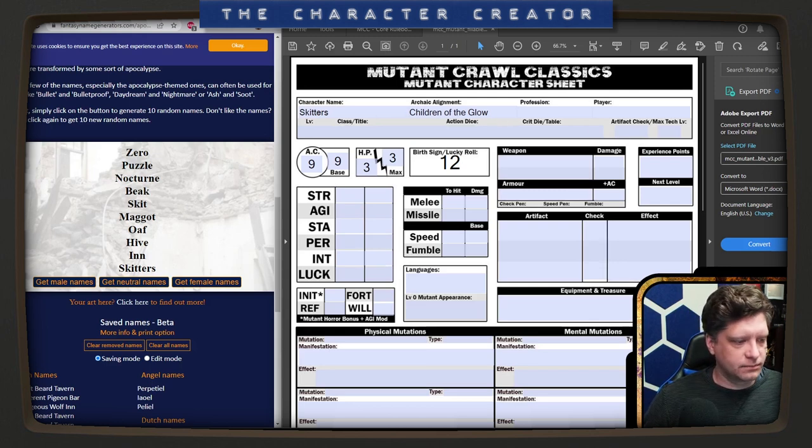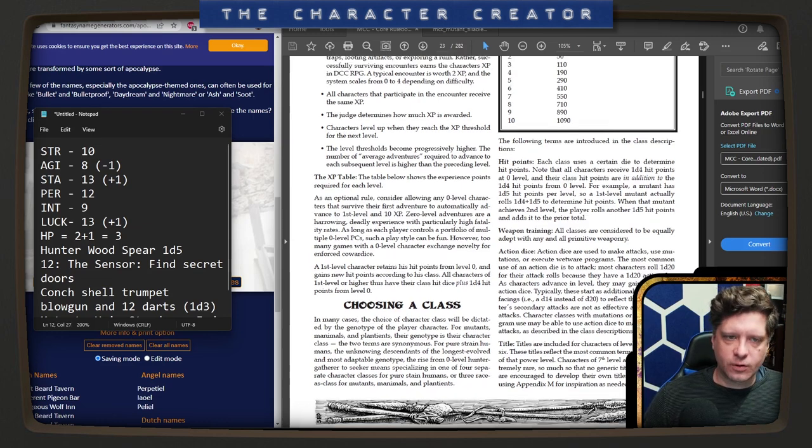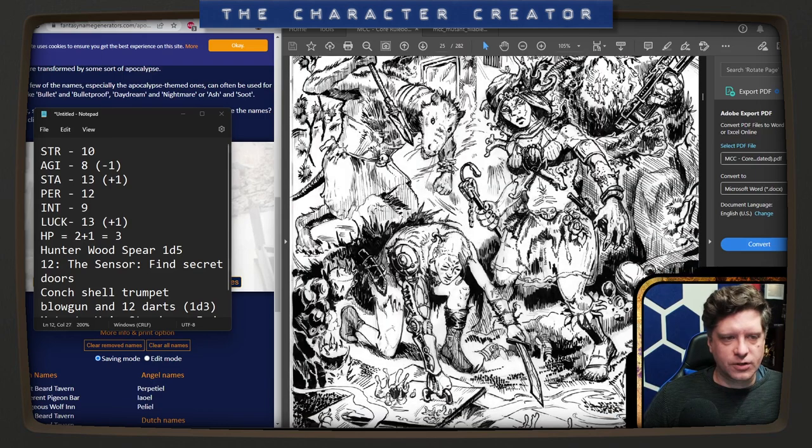A few moments later. So, mutants, animals, and planteants — your genotype is your class, a lot like being an elf or a dwarf. But humans can choose from a bunch of other ones. So let's look at some of the character classes.